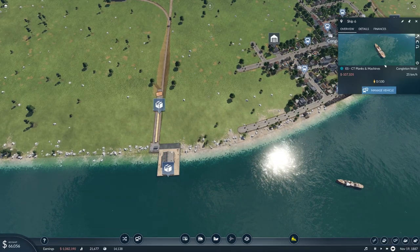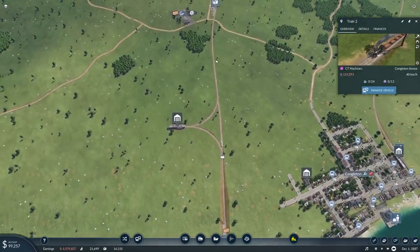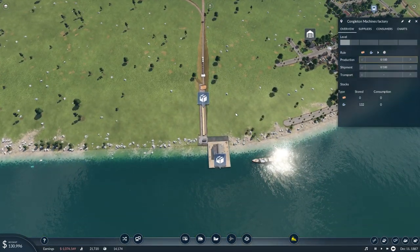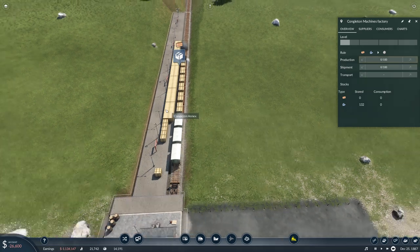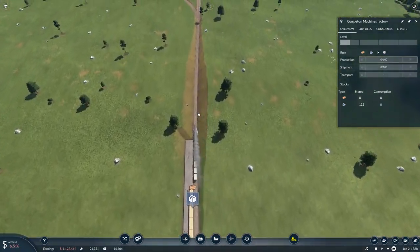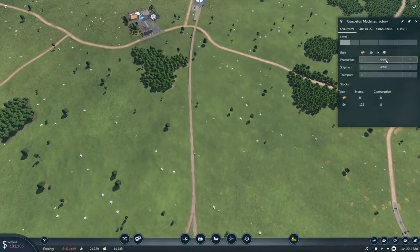It's carrying nothing — that's because it's come here first. It's still not bringing any of that, I'm guessing because it's got no wood. So there are planks waiting here at the annex — it's going to load that up. We might have to increase the size of that. This is going to drop stuff off at the machines factory, and guarantee that production will ramp up to very high levels.